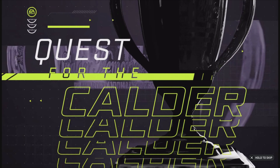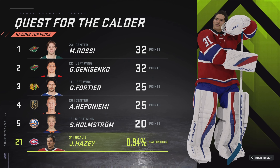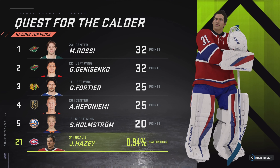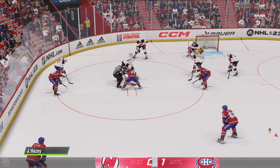Sometimes you get running around as the shift gets long — this helps. Once again, time to check in on our quest for the Calder. Now we're getting into the part of the year where it's not just a hot streak or a flash. This kid can play — we're 50 games in and he's one of the best rookies in the league.